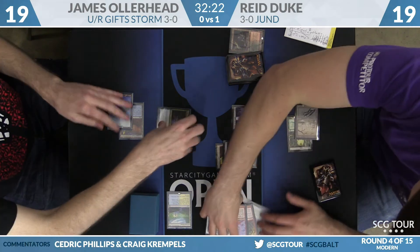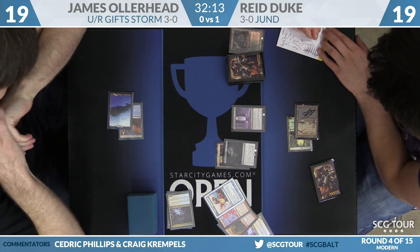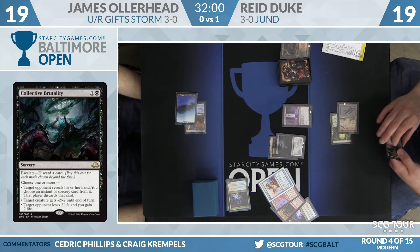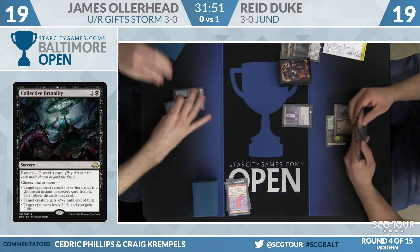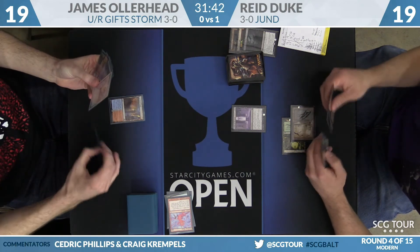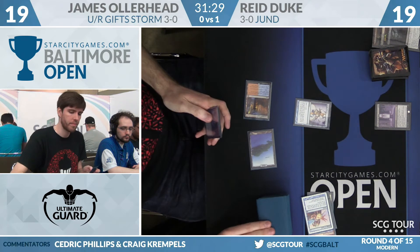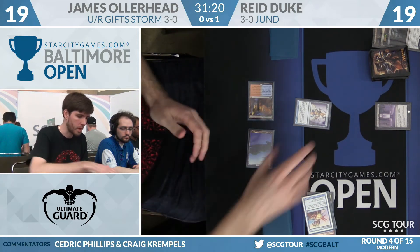Duke has a sideboard card — Collective Brutality, escalated once. He'll look at James' hand: not only is James going to lose his Electromancer, he's also going to lose his best card. The hand shows another Goblin Electromancer, Empty the Warrens, a Desperate Ritual — aptly named — and a Sleight of Hand. Reed is considering: when he already has the Leyline in play, the scariest cards are Empty the Warrens. But if he can attack the opponent's hand enough, Empty the Warrens doesn't even matter, and Reed may already have a Maelstrom Pulse to deal with it. James plays Sleight of Hand — Leyline of Sanctity comes up, a little late. Going to the bottom. Then Serum Visions with a Blood Moon — all the sideboard cards coming up at the wrong time for James, while Reed's have come at a great time.